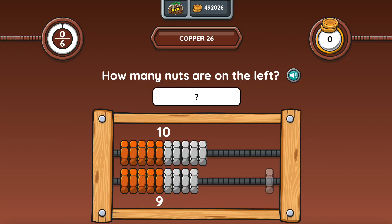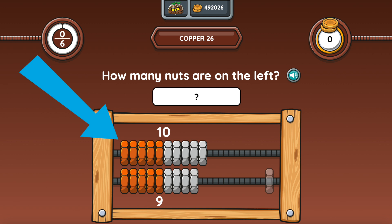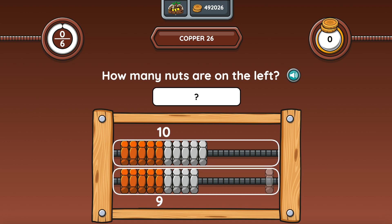Let's try and answer a question together. Here we can see a question with a rack and rack. I need to work out how many nuts there are. I can use what I know to help me solve this equation without having to count on my fingers. I know that there are 5 orange and 5 white nuts on each row. That means there are 10 nuts on each row. Two rows of 10 is 20.